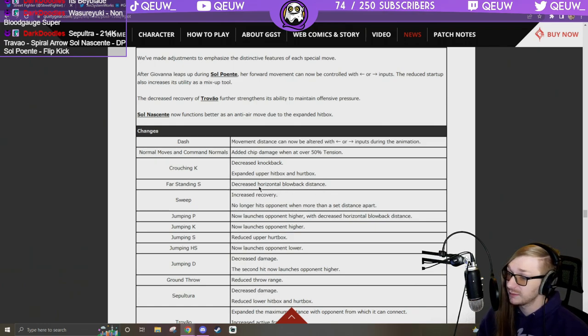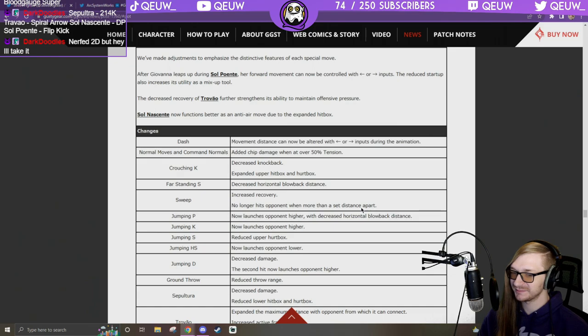I thought that was a nerf but it's actually a buff. Sweep: increased recovery — good. No longer hits opponent when more than a set distance apart. Overall Giovanna is looking good — and a 2D nerf to sweep means Potemkin may now have the second best sweep in the game.